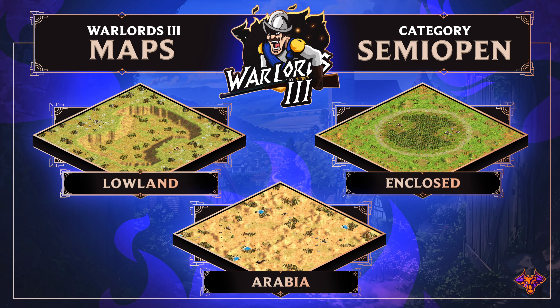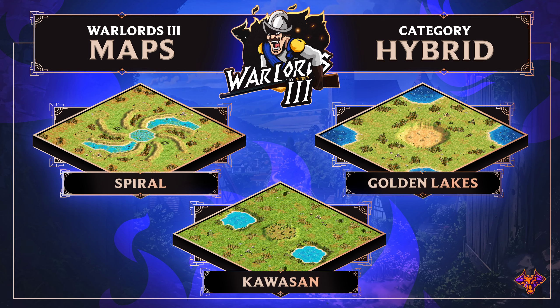The semi-open category includes Lowland, which reminds me a bit of Acropolis — most resources are in the middle downhill area, so you need to expand your economy. It's more or less easy to wall in the starting area and it's the new map for the event. Enclose is a map we know well with a circle border that's unwallable and lots of resources all over. And Arabia — I don't think I need to explain Arabia.